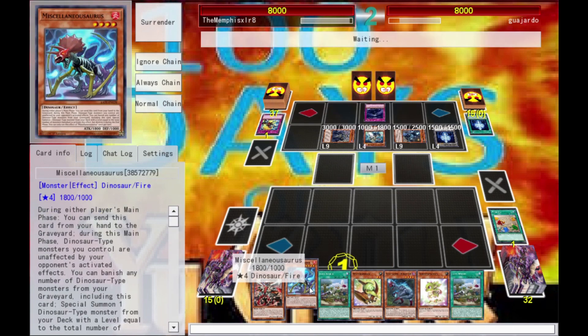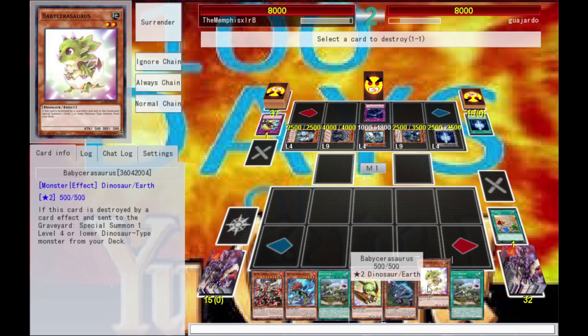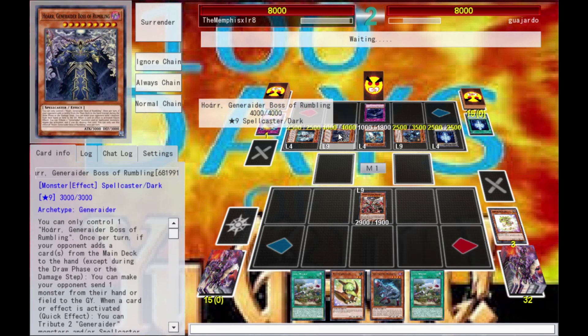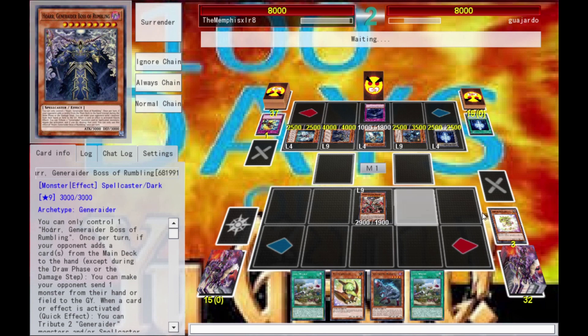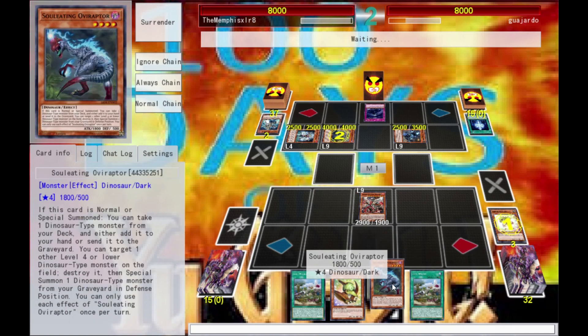Basically, if you change something to a Generaider effect, your effect changes. So I'm going to destroy this dude and that dude — but it still goes off. Baby Sarasaurus: when it's destroyed I get to summon a level four or lower Dino from my deck. This guy might be a little annoying to get rid of, but I have outs to it, it's all good. He's going to negate the baby — full move, my friend, because I still have this and that's all I need.